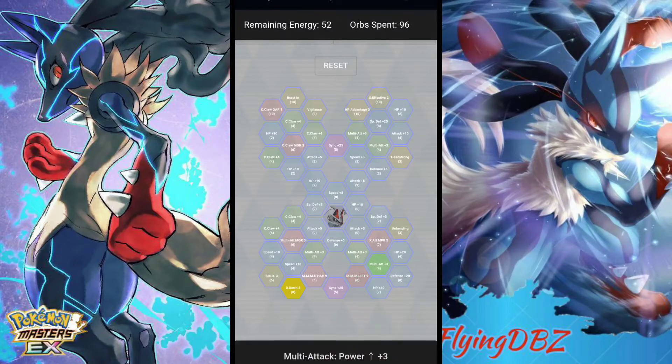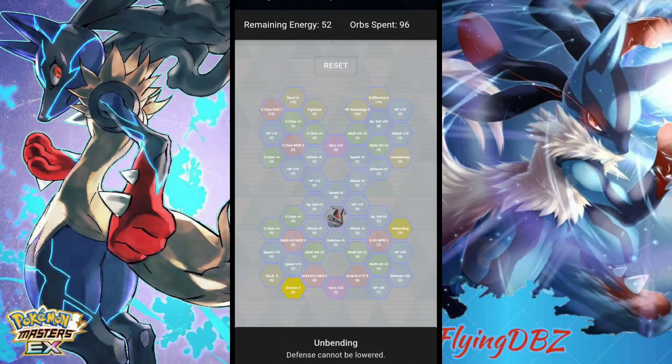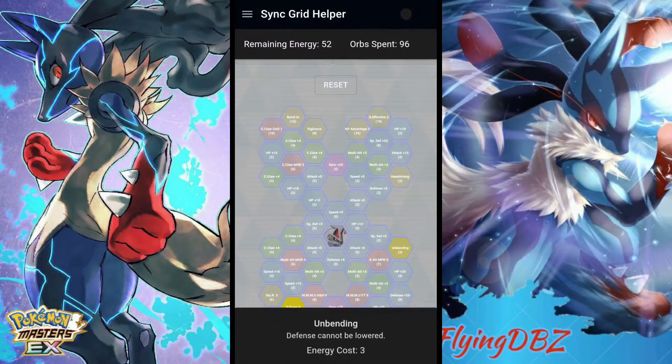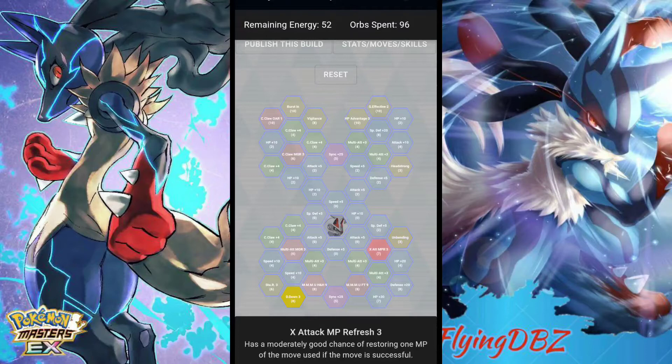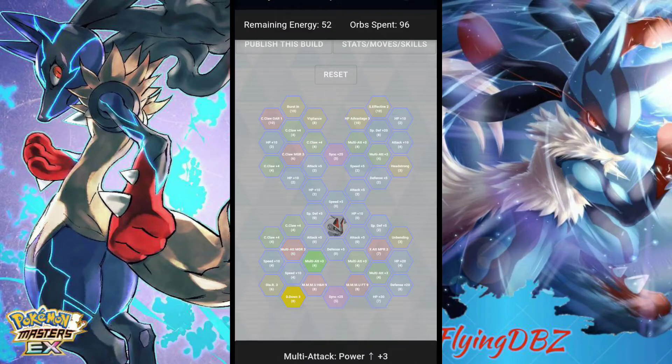There are more HP ups, Multi-Attack power-ups, and defense power-ups. He has X Attack MP Refresh 3, and Unbending Defense which prevents defense from being lowered — useful against bosses that lower your defense but not necessary most battles. On the bottom right you'll probably want the X Attack MP Refresh. On the bottom left, Multi-Attack move gauge refresh and Multi-Attack Power Up Plus 3 are going to be nice. If you plan on using Crush Claw you could pick those up too, but I'd just go for the attack and Multi-Attack.